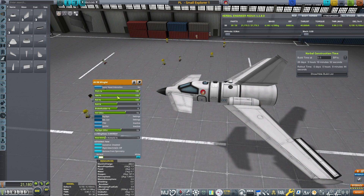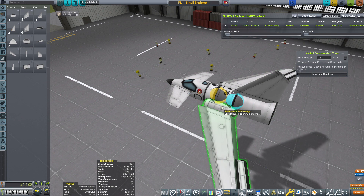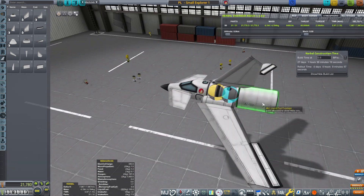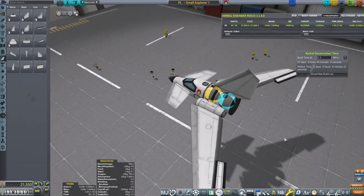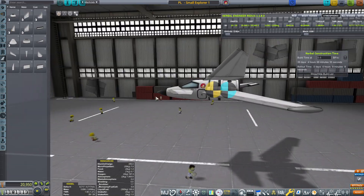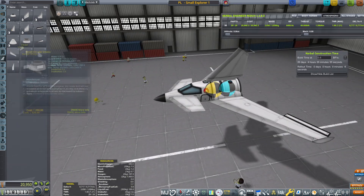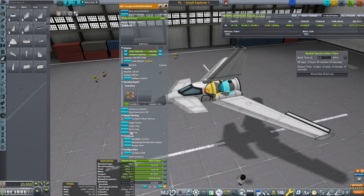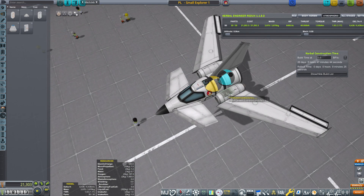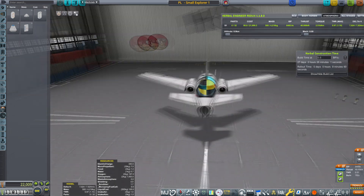Winglet — let's turn off the yaws. Sorry for the background noise; apparently at my seaside people are very fond of Vespas. Now the balancing act: center of lift is behind the center of mass, which is good for planes — makes them stable. Autostrut everything to the heaviest part. Then I want to place the landing system, and by landing system I don't mean the wheels — I mean parachutes, because honestly I've been using these small wheels a lot and I don't trust them for one instant.